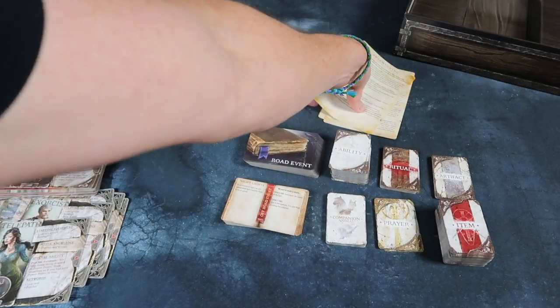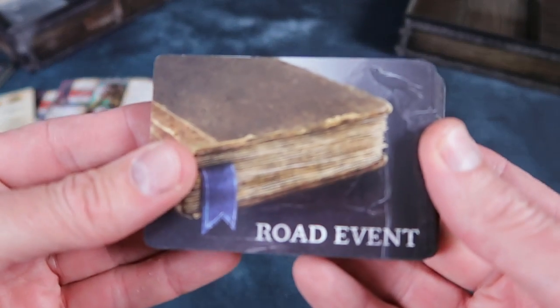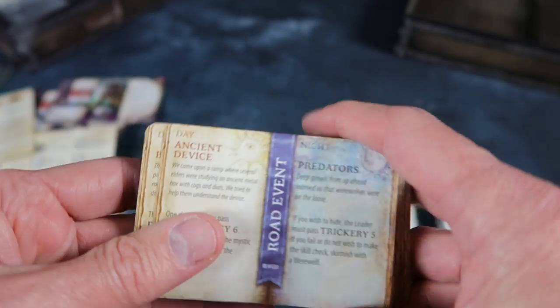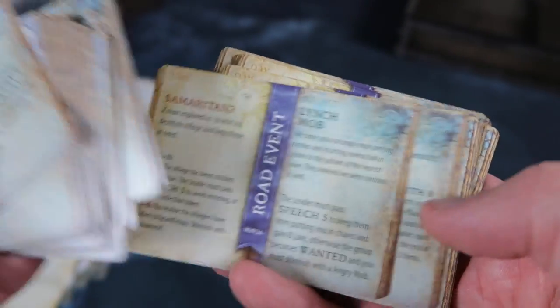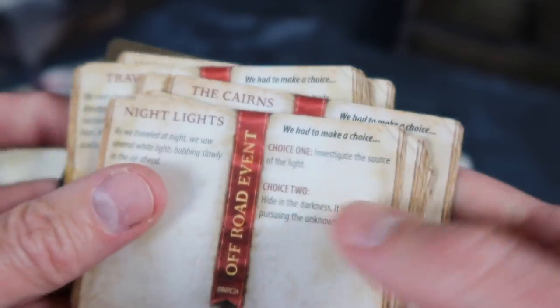We've got some reference sheets here: adventuring, skirmishing, encounters, statuses, town services. We've got a deck of road events — I love this little book style. The illustration is great, and the inside is like a little book as well with road event in the middle, and day and night sides. Nice touch. Then we've got off-road events — double-sided, set up like a little book with a bookmark in the middle, which I love.